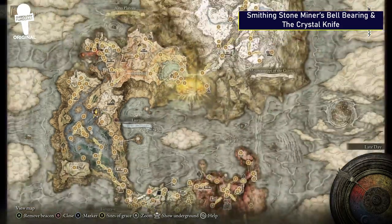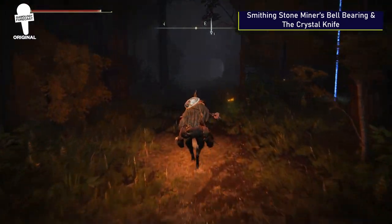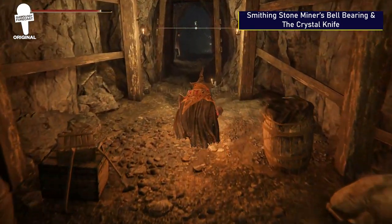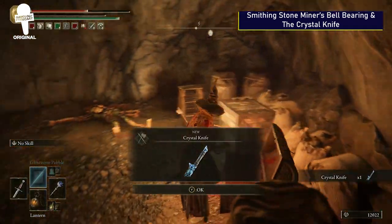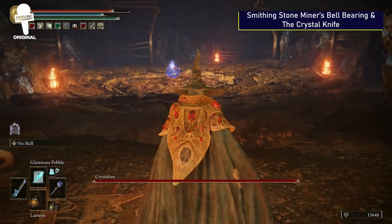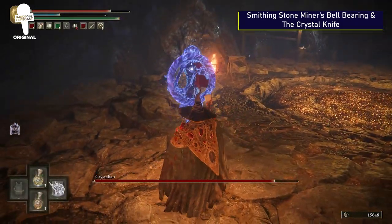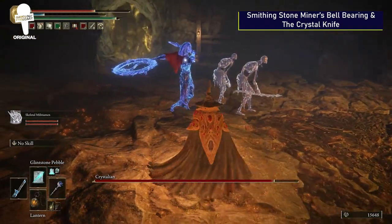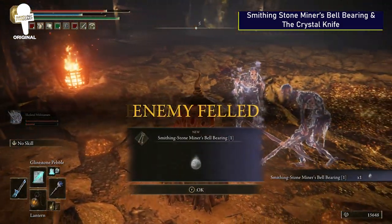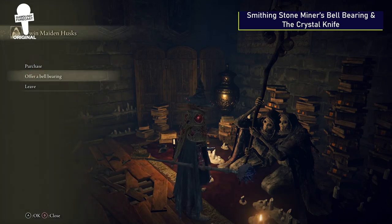Smithing Stone Miner's Bell Bearing and the Crystal Knife. Head to this point on the map, right across from a walking mausoleum, and find the entrance that leads to an elevator taking you down into the Raya Lucaria Crystal Tunnel. Explore inside, take out enemies, and you'll find a chest containing the Crystal Knife, which has an awesome animation. Explore further and you'll encounter the Crystalian boss fight, which has a unique moveset that deals serious damage — learn her moves and use your summons. Once defeated, you'll receive the Smithing Stone Miner's Bell Bearing, which you can take to the Twin Maiden Husks at the Roundtable Hold to unlock the ability to buy level 2 Smithing Stones.